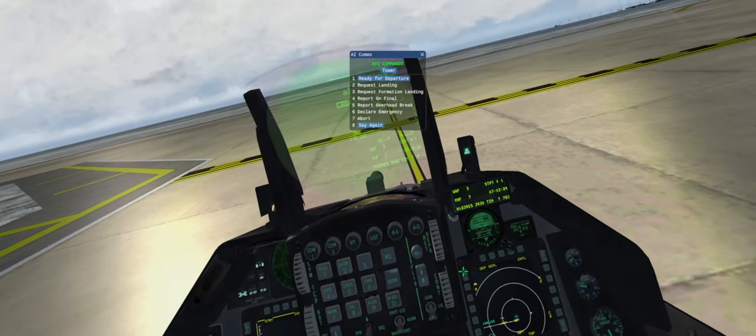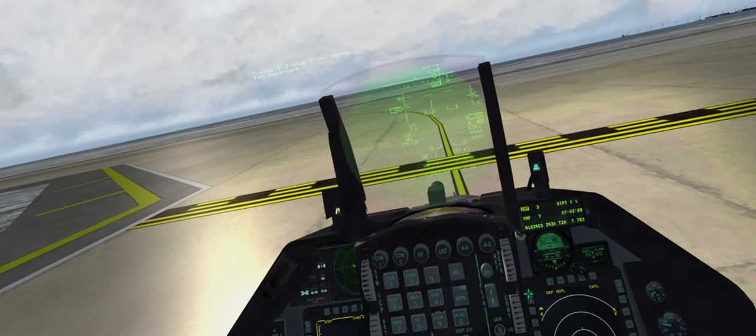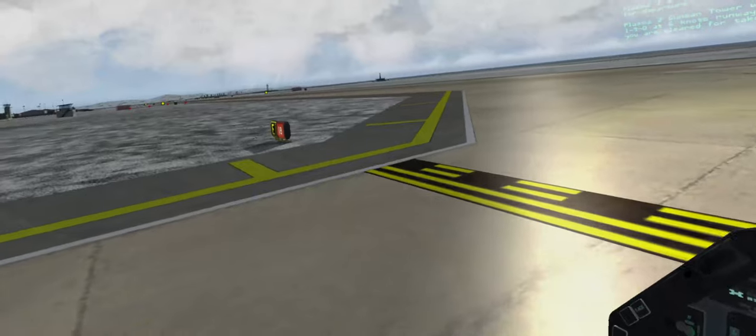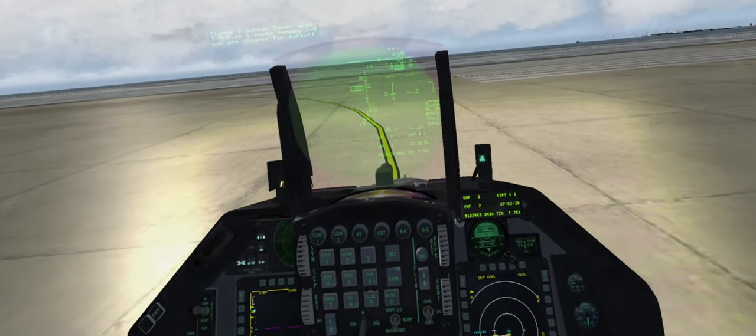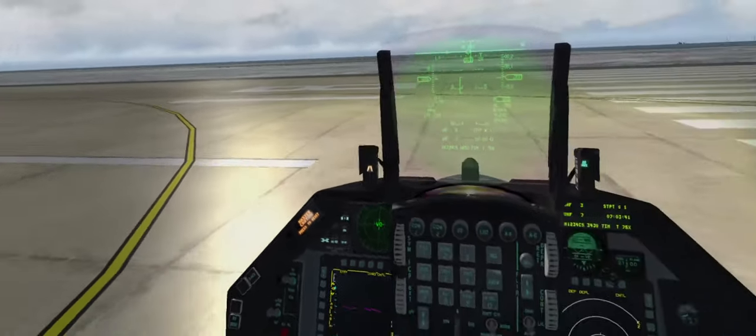Ready for departure: 'Plasma 2, 2-ship F-16s, ready for departure.' Plasma 2, Kunsan Tower - wind 190 at 6 knots, runway 18, you are cleared for takeoff. Alright, cleared for takeoff, runway 18.